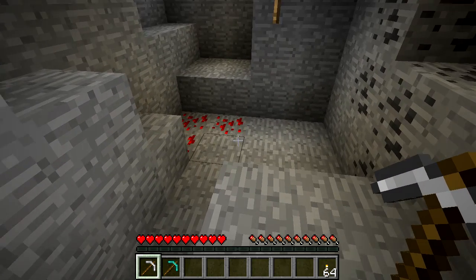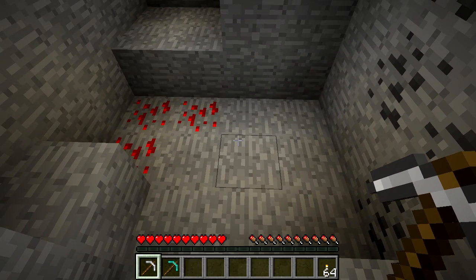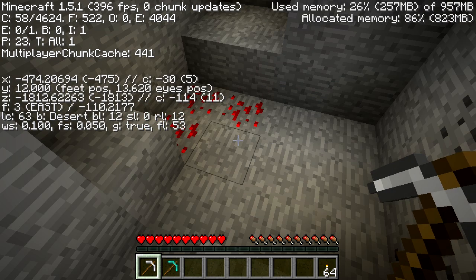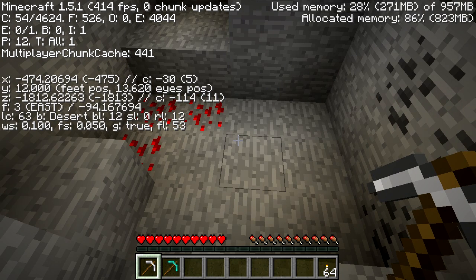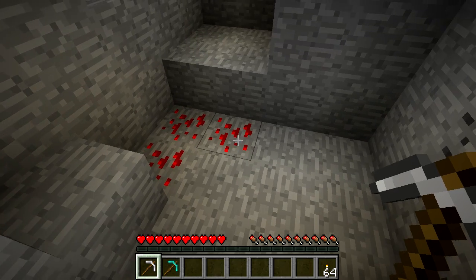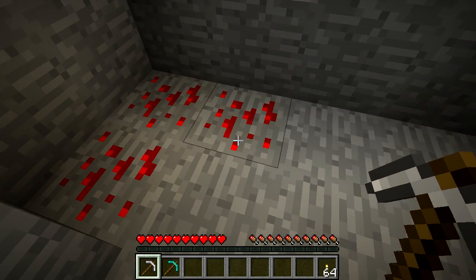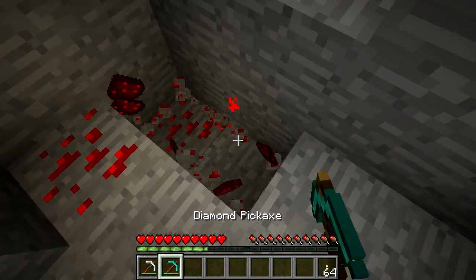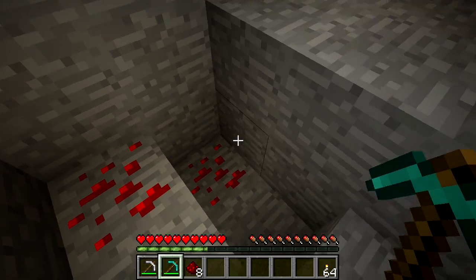Let's start off basic. Down below at around Y coordinate 0 to 16 you can find redstone ore. This is the material you find. You can use an iron or diamond pick to mine it, as you can see, and redstone dust comes out.